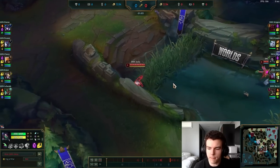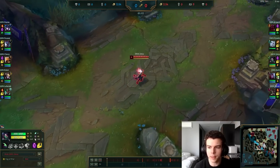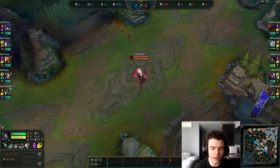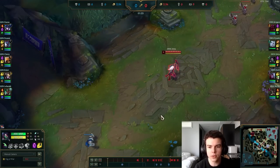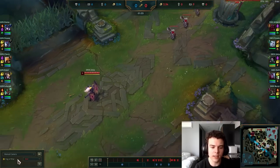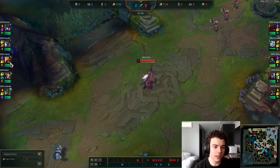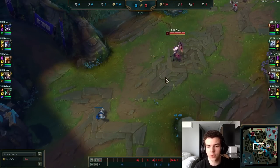In most melee versus ranged matchups, you want to not push the wave early because if you push the wave in the early game it'll actually end up pushing to your opponent — and you really don't want that. The way most of these melee versus ranged matchups work is you try to keep the wave mostly on your side. What will probably happen is the ranged champion crashes three waves and then bounces back, and it can be quite difficult for the melee champion.